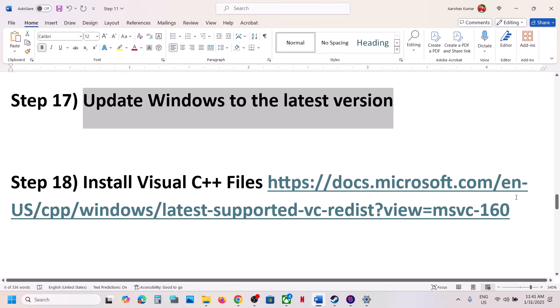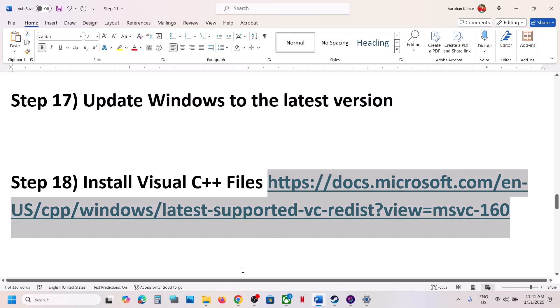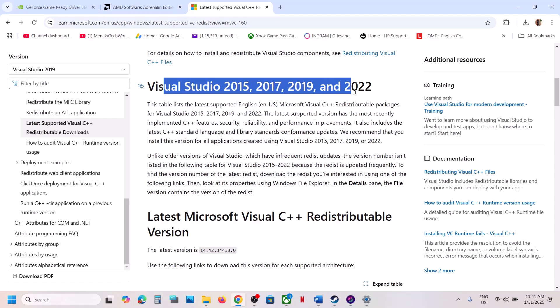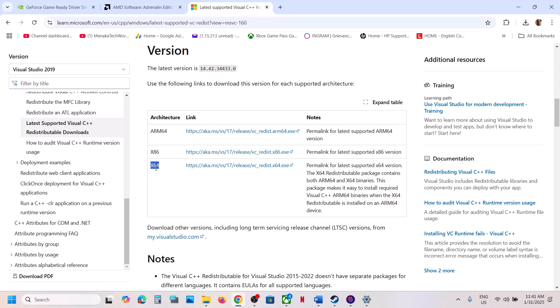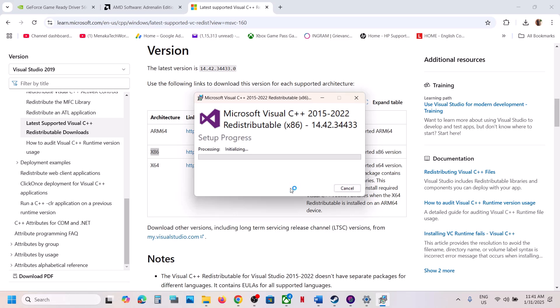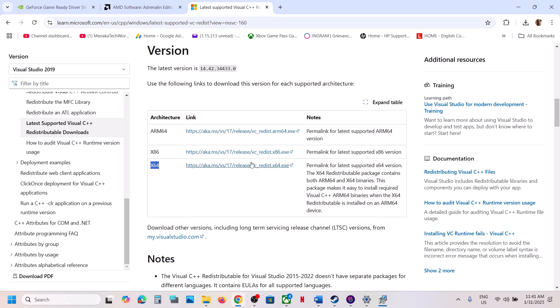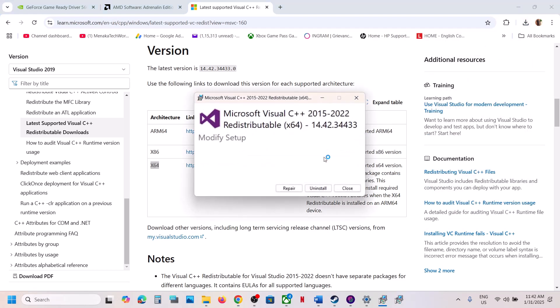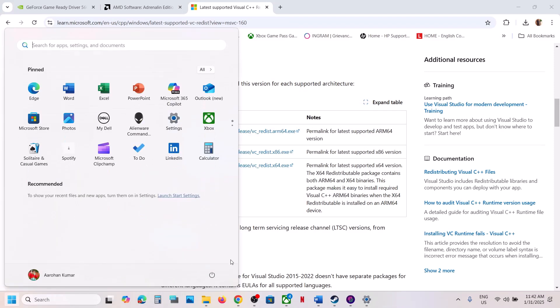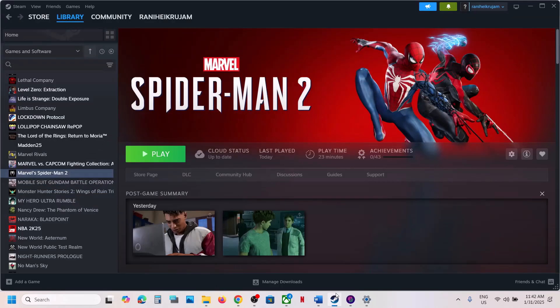The next step is to install the Visual C++ files. Copy the link provided in the video description and open it in a browser — it will take you to the Microsoft website. Download Microsoft Visual Studio 2015-2022, both the x86 and x64 versions. Run each exe file, click Repair if you see that option or Install if you see Install. Make sure both files are installed, then restart your computer and launch the game.